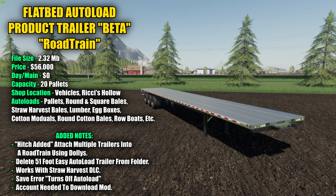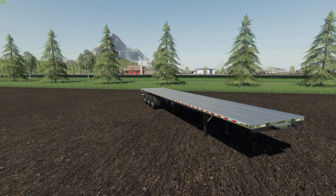You can attach multiple trailers to make a road train. Also, if you're already playing this map, don't forget to delete the 51-foot easy autoload trailer from your folder before downloading this. It also works for the Straw Harvest DLC. One issue I noticed: there's a save error — whenever the game auto-saves or you save, everything on your trailer will be loose when you come back, so you'll have to auto-load it again. Also, you will need an account on Papa Smurf's website to download this mod.